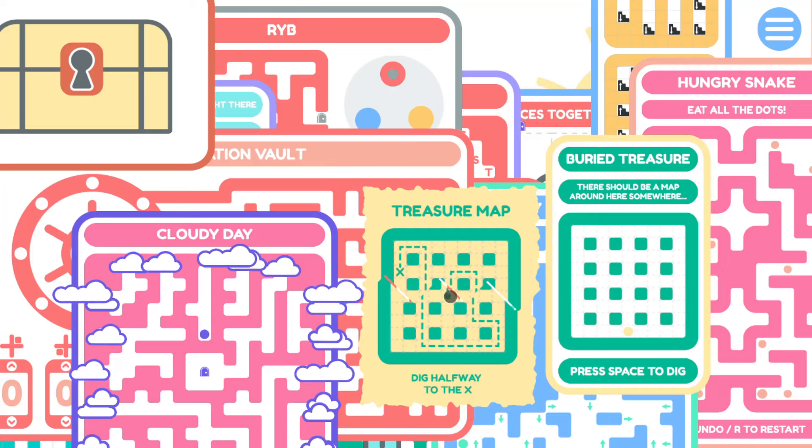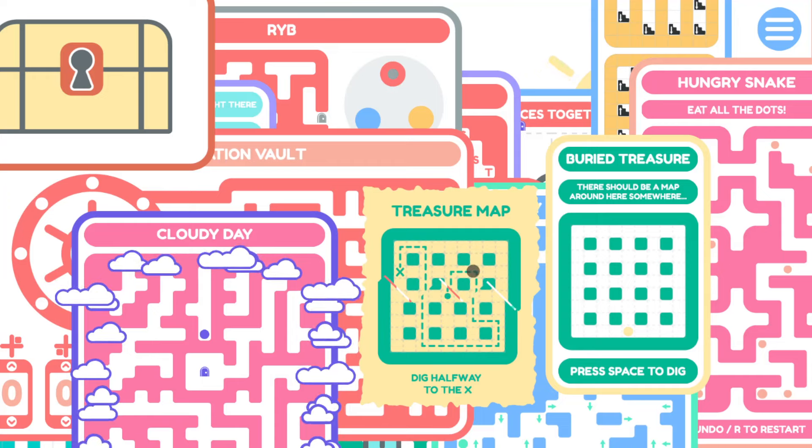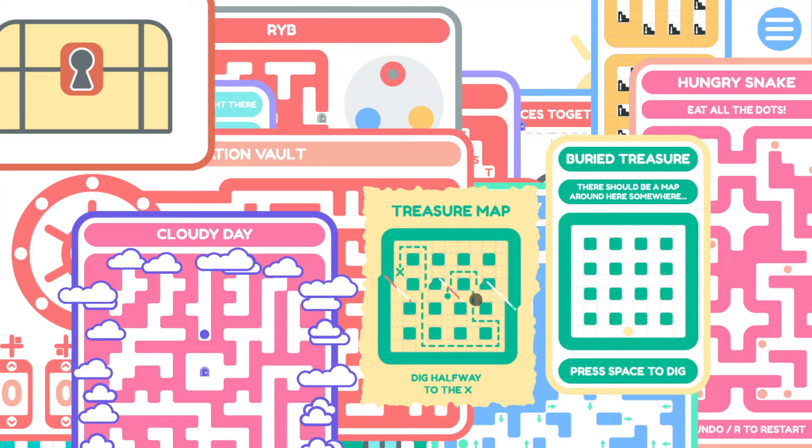Let's just count - not tiles, but like pairs of tiles. One block, two block, three blocks. So the route is one, two, three, four, five, six, seven, eight, nine, ten, eleven, twelve, thirteen, fourteen, fifteen. Halfway would be seven and a half - right down here.